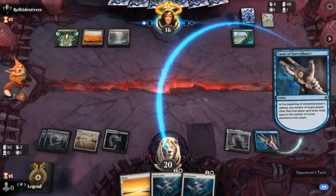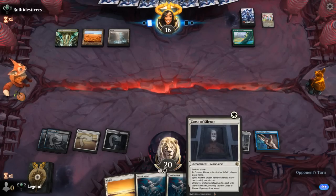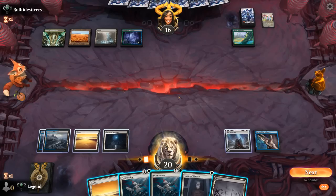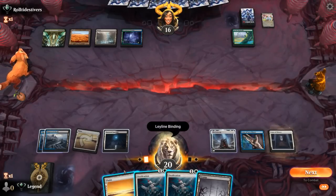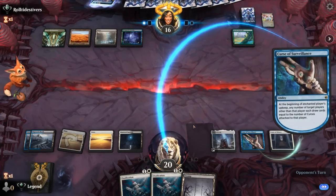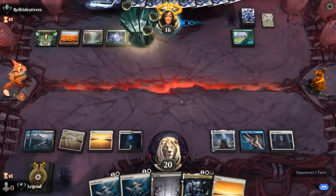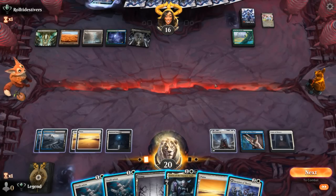Also gets exiled by March of Otherworldly Light. It does seem like they have a Leyline Binding in hand. Curse of Silence increases our card draw and will likely name Binding, although our opponent can just cast it in response — still worth a shot since I'm sure they're playing the full playset. Opponent has a Memory Deluge here to draw. This might be the Bant Beanstalk deck that did well at Worlds — only one Memory Deluge, no Farewells, so that's good to know. Invasion of Theros can find another Curse of Surveillance — that might be the plan. Have to watch out for Syncopate.